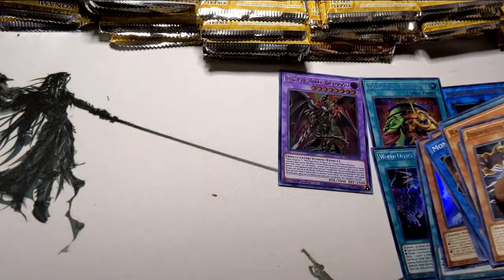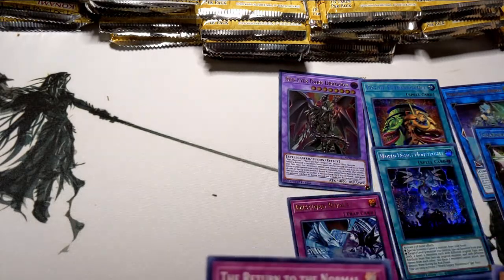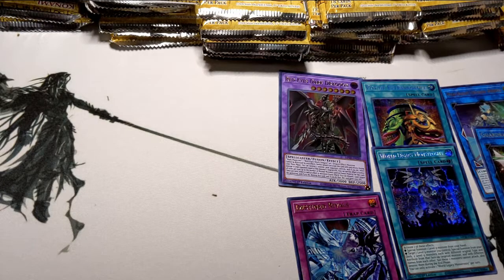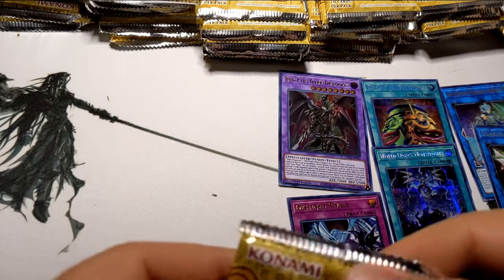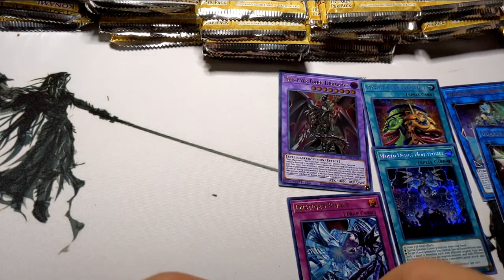I'll put the Monstrosity there, put the Unchained Rival right here, and put these over there. We are already five packs in and already making some glorious pulls.